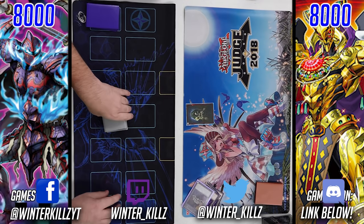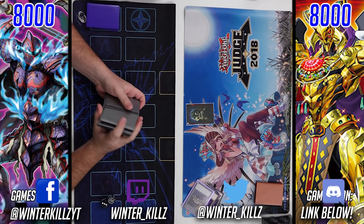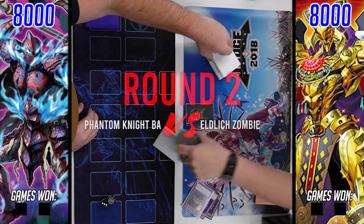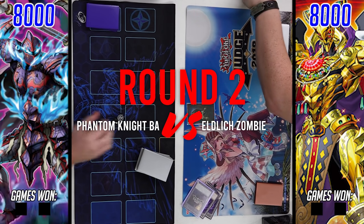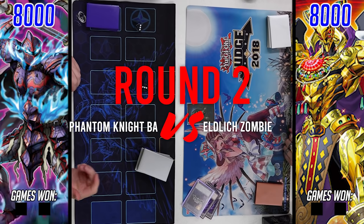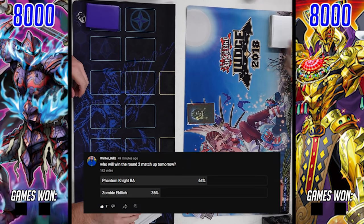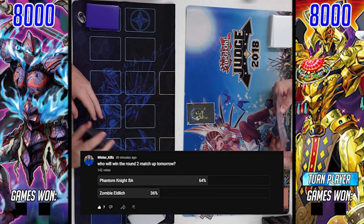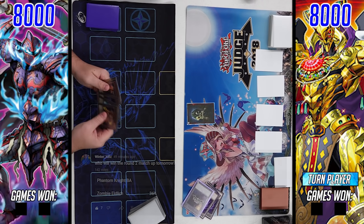Welcome to a brand new locals feature match. We're in round two from August 28th locals, and we've got a pretty interesting matchup: Phantom Knight Burning Abyss versus Eldlich Zombie — your traditional Zombie World Bardiche Rock Turbo with a sizable Eldlich engine. After rolling dice to see who goes first, the poll results show a majority voting for Phantom Knight BA, which is no surprise.